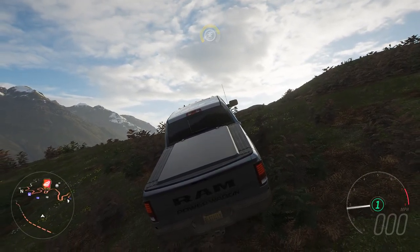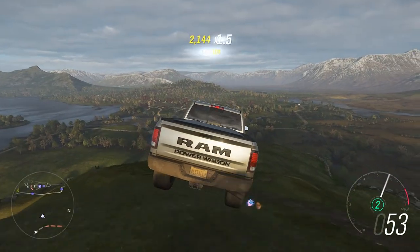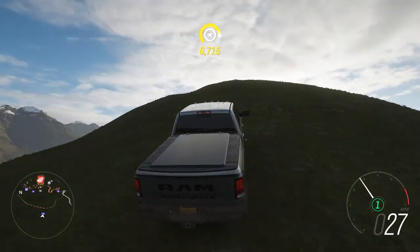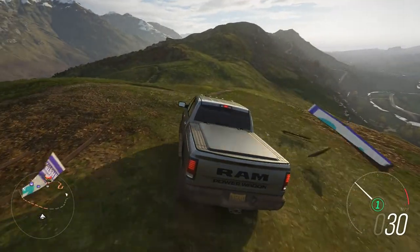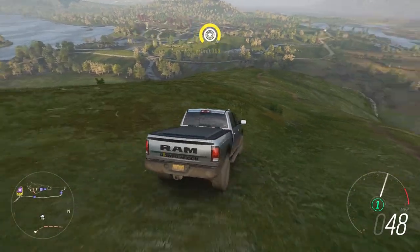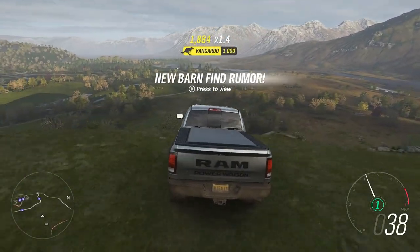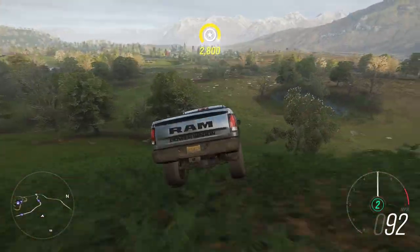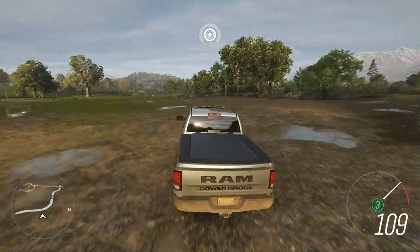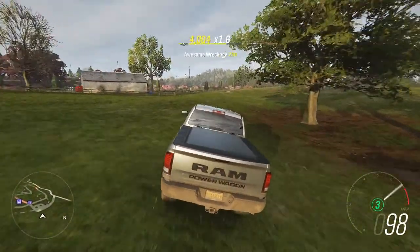It has a hard time putting the power down. The Ram lands harder than the Titan does — the Titan was very soft, gentle landing; the Ram is like boom. But it handles itself pretty good. The Rafter is more of a slow style of off-roading. I'm trying to keep control of the truck but it's all over the place. You can feel the truck wanting to break loose and fight you. Hard landing — this truck, that's the brutal part of it.